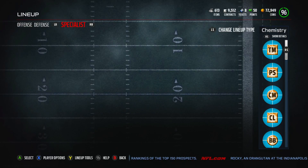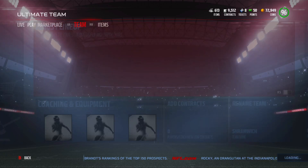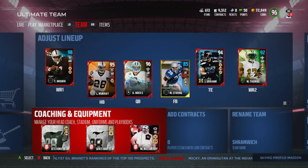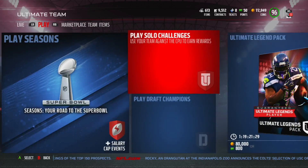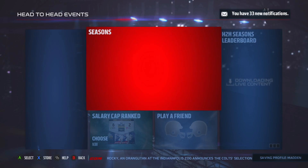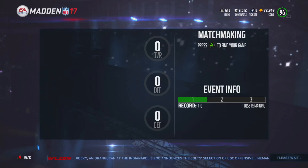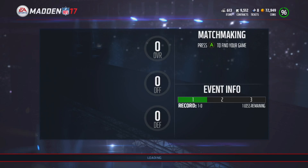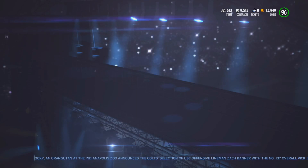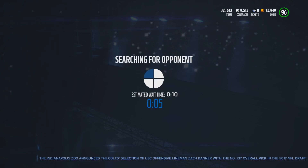That's the team. I changed my uniforms - I have the Jets home uniforms now. We are in the playoffs and need two more wins to go to the Super Bowl, so maybe I can get both wins in this episode. We are also 96 overall right now, which is nice. I don't want to play against any cheesers - I just want some nice easy playoff wins and to win a Super Bowl.